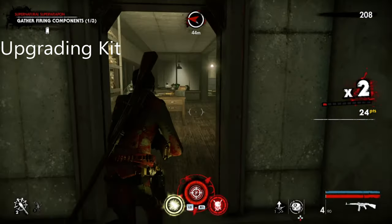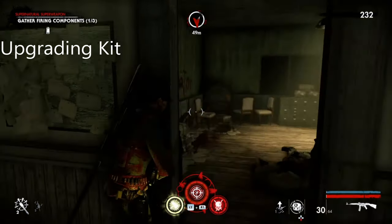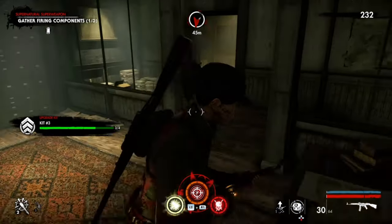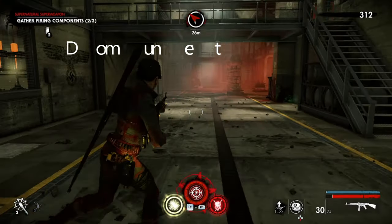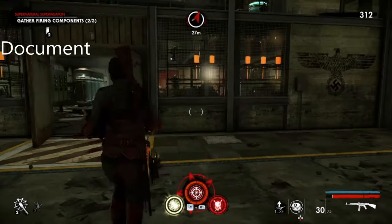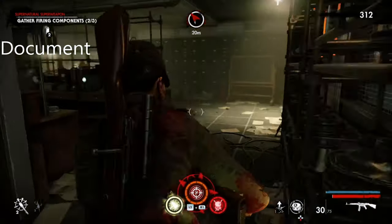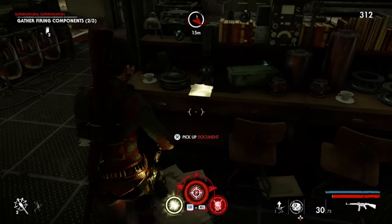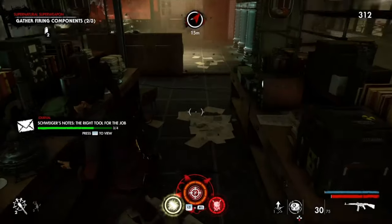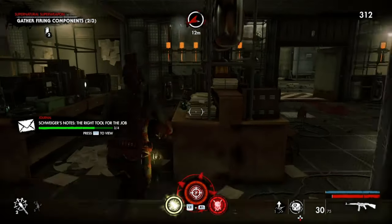The upgrading kit is with the first component. The component is through this door, but as you come out the upgrading kit is right here. The next one is where you come left off the coils and then through these doors — it's near the third component — and this is the document. The other one was a comic book. The reference is just these tubes.